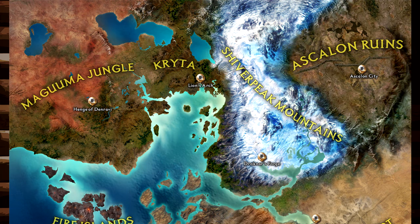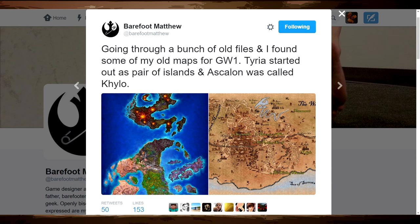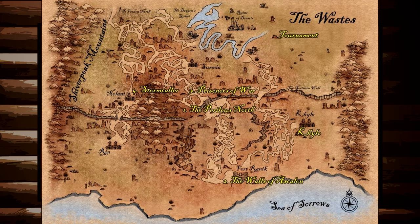However, just about two weeks ago, Matthew Medina throws out this tweet. He says: 'I've been going through a bunch of old files and I found some of my old maps for Guild Wars 1.' This is a man who was helping develop and concept the world from the very outset — I never realised he'd been at the company for that long. He says: 'Tyria started out as a pair of islands and Ascalon was called Kylo.' So I want to show you — he tweeted these two maps. To actually get them in a larger version was a little bit difficult. I don't know which one is older — we've been going back in time, so I'm just going to do my best. I'm guessing that this map, of the two images he gave us, is the next oldest.